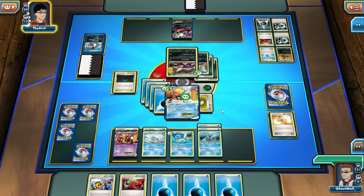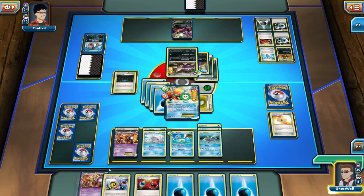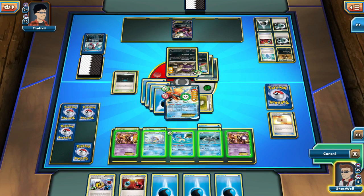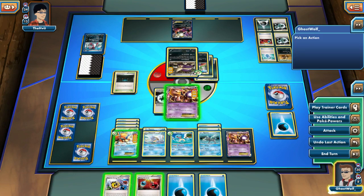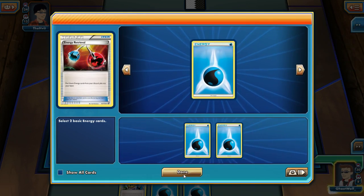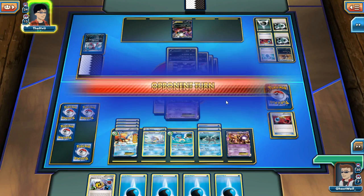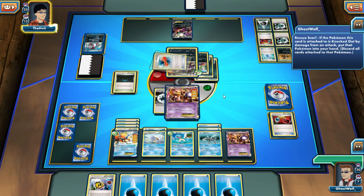Luckily, the Hard Charm is actually helping out quite a bit. That's because I know you'll have to flip a coin to see if it hits. Probably the best thing you could have done. And let's just take those energies right back out of the discard pile. Still can't kill you though — I was 10 damage short. I don't want you to get those back.